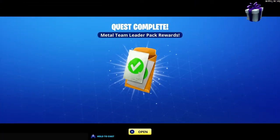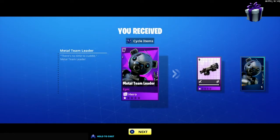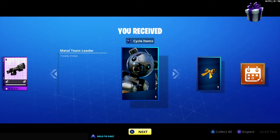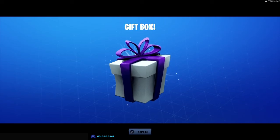So you get pretty good stuff. I'm gonna purchase it for you guys. Okay, I got it! So the Metal Team Leader pack - let's see - it's only an epic. You get the Popper Bear, the Metal Team Leader skin, the back bling, and the Metal Team Leader challenges.